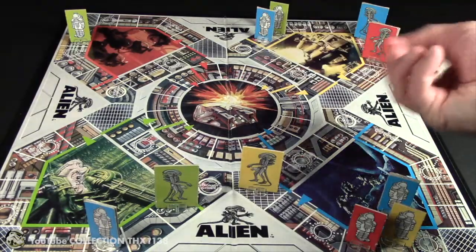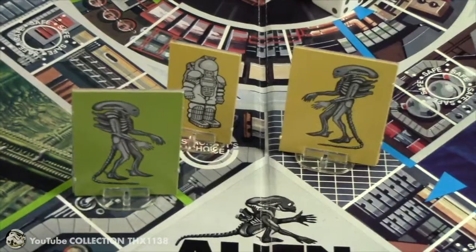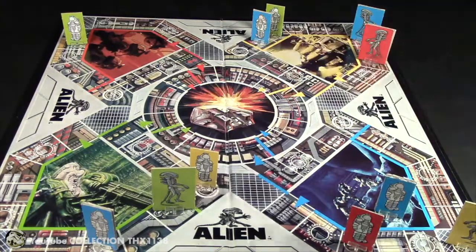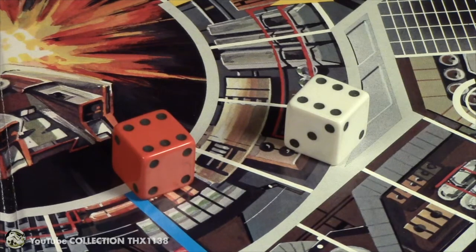Yellow only rolls a one. His remaining yellow astronaut moves five spaces, luckily landing on the astronaut's choice space, then moves one to another air shaft space. Blue still has three astronauts. So you can see how the game can play out. And yet another two sixes. In other games rolling two sixes usually provides a bonus, but in this case you just roll again. You could house rule it and say you get two free rolls, or perhaps that you can split movement between astronauts — that would be interesting.